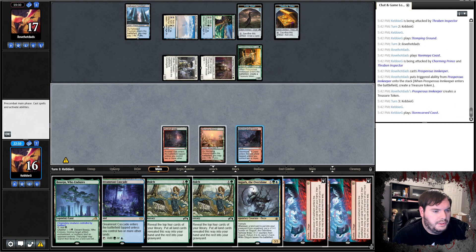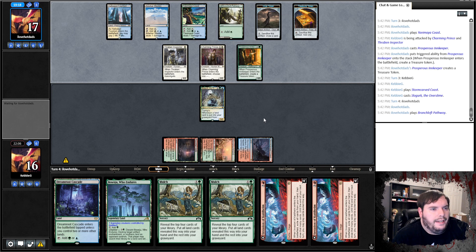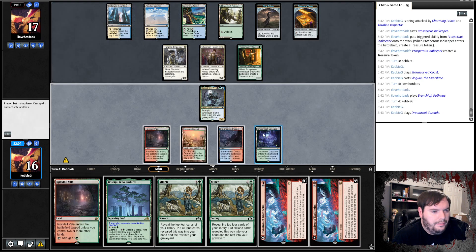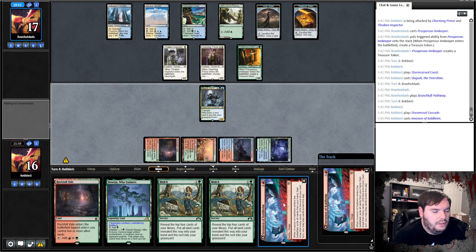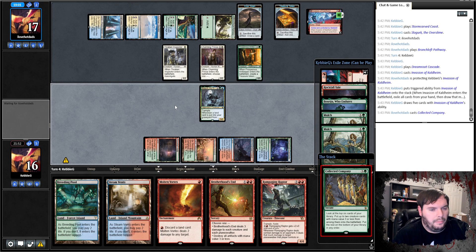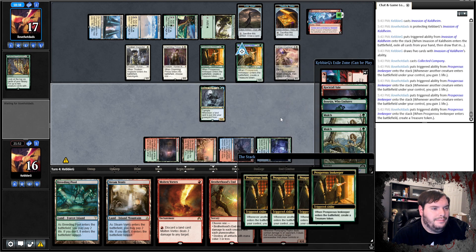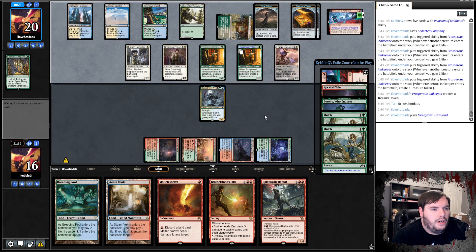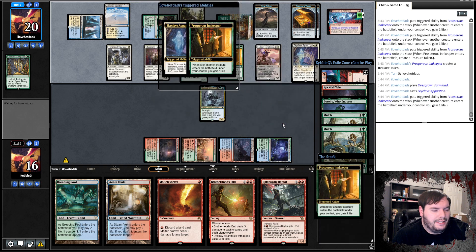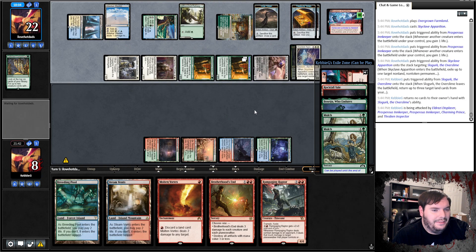Opponent casts Collected Company — hits Eldrazi Displacer and an Innkeeper. They play Farmland, Skyclave Apparition eats the Slowgurk. Gets frisky, take it — down to eight. They play Ren. Play Rockfall. This is very tricky. One option I could play Ren this turn, make a token — two, four, five, six, seven — it's probably not enough to keep me alive. The other possibility is I can just wipe the board.